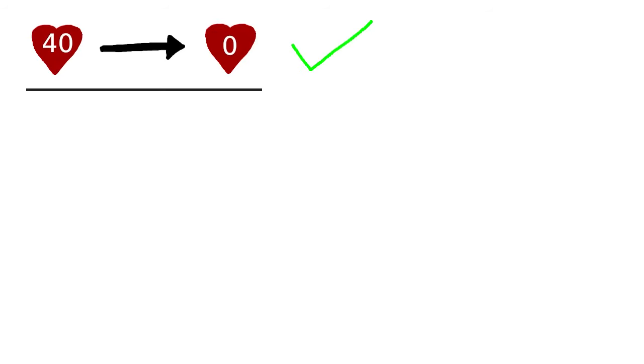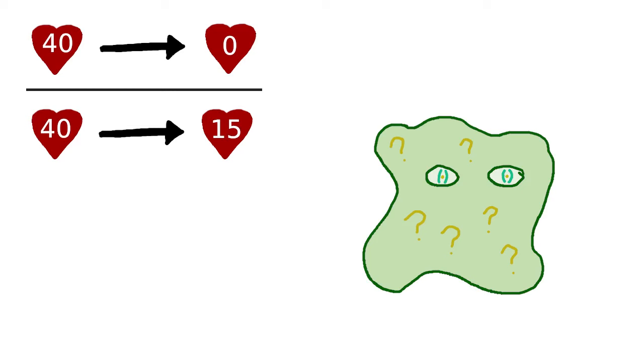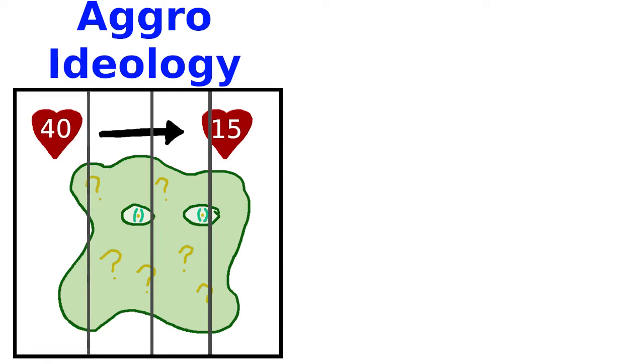To me, this is the best starting point for looking at EDH aggro. Your goal doesn't start and end with reducing your opponent's life total to zero, like it generally does in 20-health 1v1 formats, because cutting out a large chunk of an opponent's life total is helpful in its own right. My mantra in a game where somebody has a deck that is concerning and unpredictable, but not necessarily totally dominant, is that they should be at 15 life. When somebody is at 15 life, they have to play much more conservatively — having safe setup turns isn't a given, and they're generally one round of attacks away from death if they start doing concerning things. Going forward, I'm going to refer to this concept as aggro ideology.